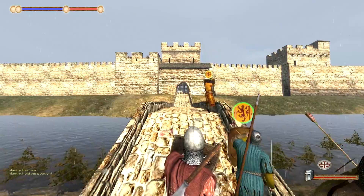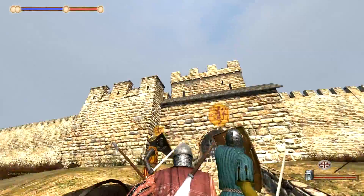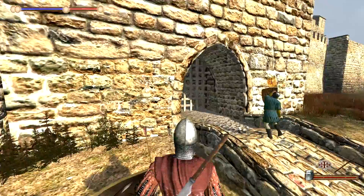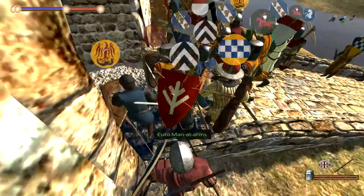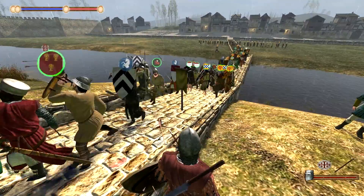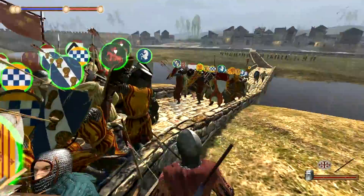Infantry wait there. Cavalry wait there as well. Archers fire at will, so they can start firing into these guys. And yes I'm most likely going to lose my character again. What I could try though is get over this little post here — oh, my men are in the way. I could try to use my pole arm for this stuff.